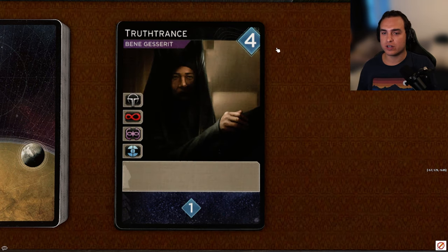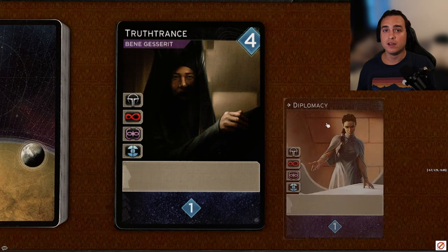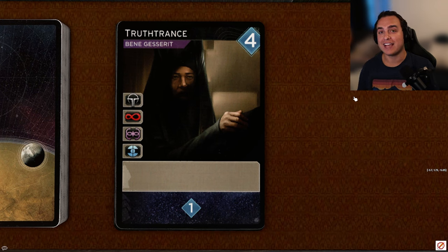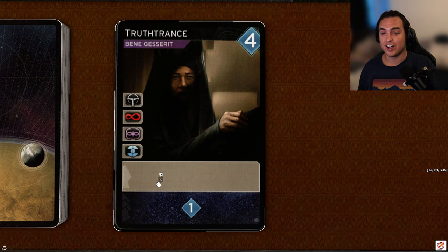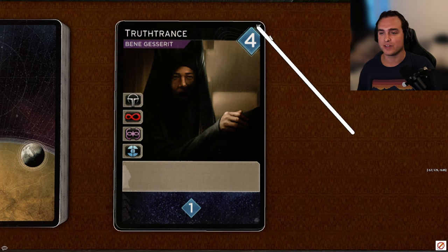Next up, True Chance, another four-cost Bene Gesserit card with access to every single faction, revealing for one persuasion. This is pretty much just buying another Diplomacy in your deck. Faction access is so good in this game for getting friendship points, and if you are not getting your friendship points, you're missing out on free points. I do tend to reveal for this where I can. It's not a game-breaking card — you're not going to win the game just by having this card — but it's a really solid card overall. I'd probably give it a low A, but it does still hit that A ranking, especially because it's only four persuasion.